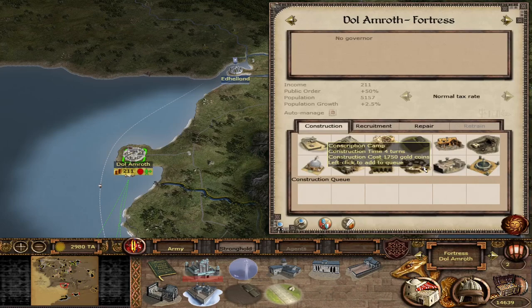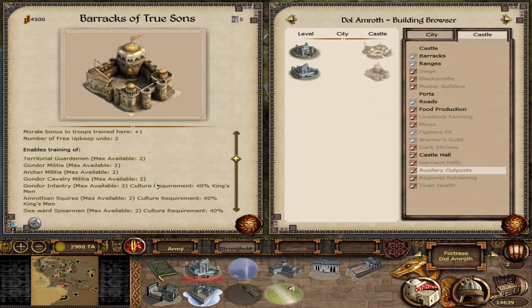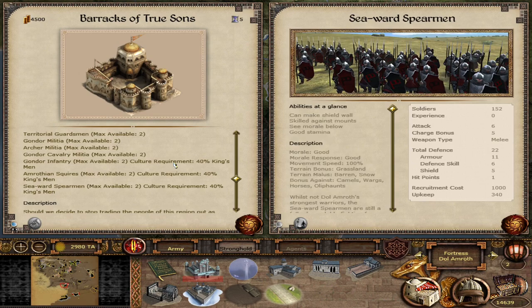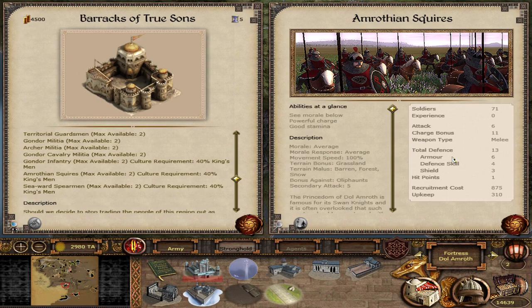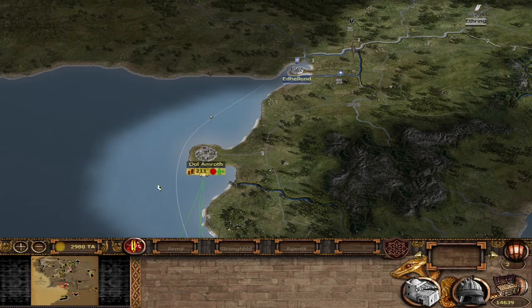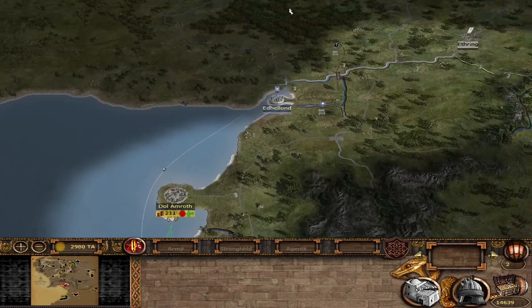Taking Dol Amroth and its conscription camp gives the same initial units — Territorial Guardsmen, Gondor Militia, Archer Militia — but when upgraded you additionally get Gondor Infantry plus two very nice exclusive units: Amrothian Squires in red and black armor, and Seaward Spearmen. You get very solid spearmen and good Gondor Infantry along with the powerful Amrothian Squires. Taking Dol Amroth as a starting settlement makes for a fantastic campaign with lots of conscription options and solid income.